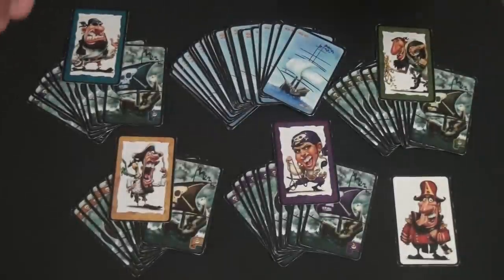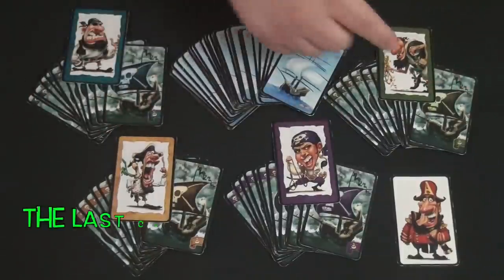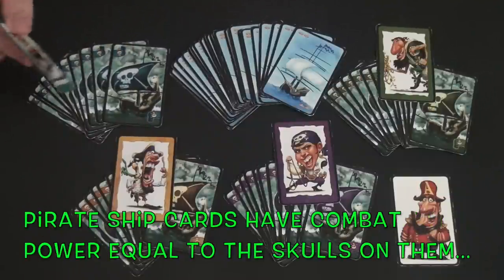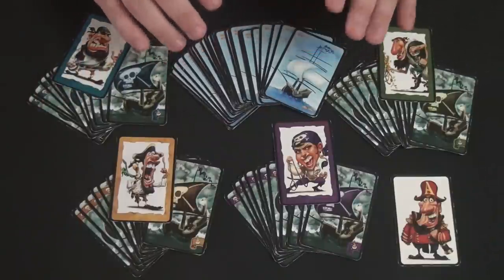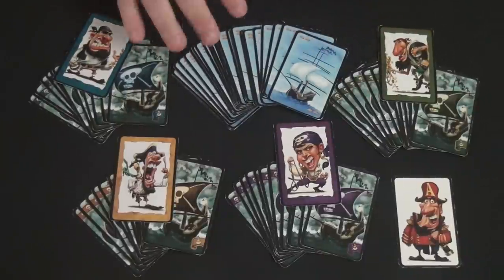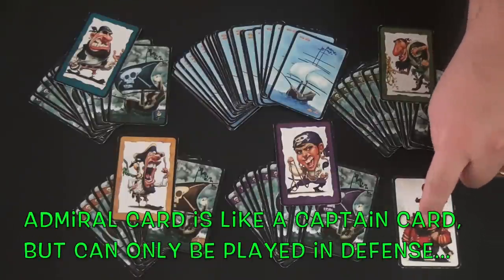In the game of Loot, you get a whole deck of cards with a number of different elements. First, you have captain cards — one for each of the different colors. Then you have pirate ship cards that go from one to four, which are used for attacking merchant ships. You also have merchant ships with gold coins worth anywhere from two to eight, which are worth points or negative points at the end of the game — positive if you've commandeered them, negative if they're still in your hand. Finally, there's the admiral card, which can only be used in defense, not for attacking.